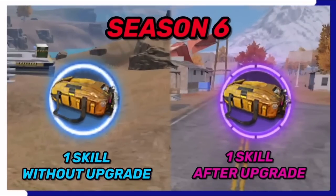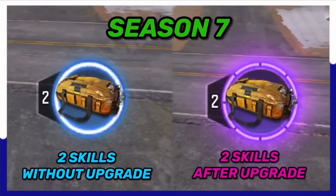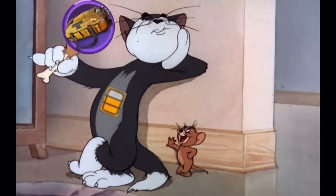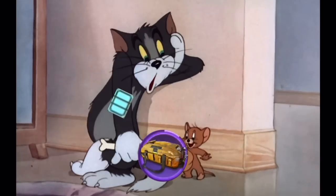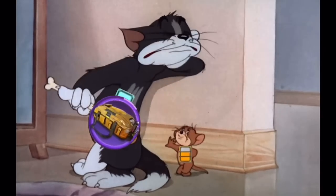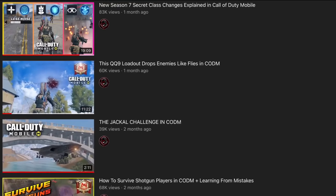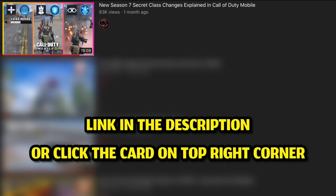What makes it even better this season is that, other than gaining an extra passive, it also received a buff. In previous seasons you get one charge available only, but after the buff you get two charges available with and without an upgrade, which allows you and your team to have armor plates equipped more frequently. If you want to know more details about this class and all the other changes, check my previous video — I'll leave a link in the description.